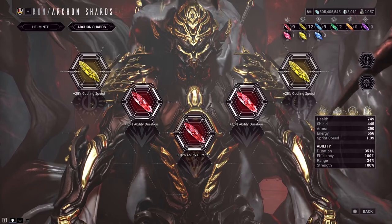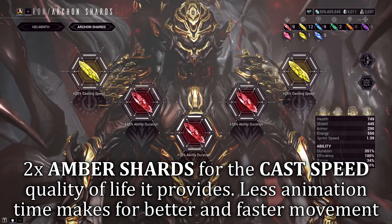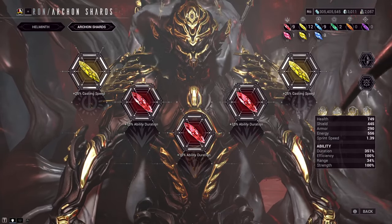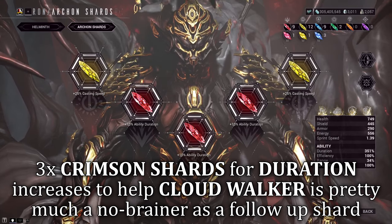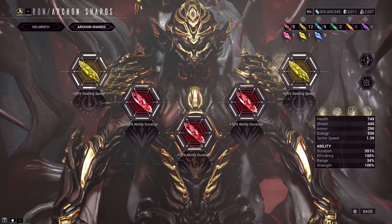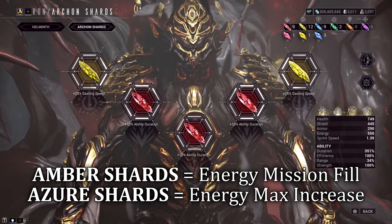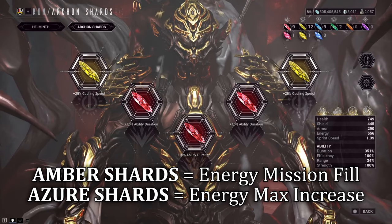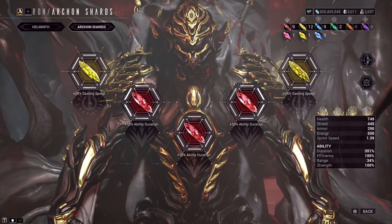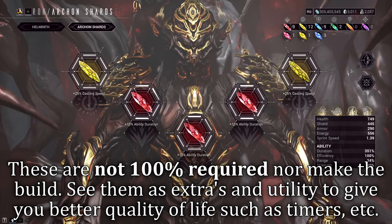Archon Shards. As mentioned earlier, if you do have 2x Amber Shards to spare, go ahead and use them here to really help that casting speed — it's great quality of life in keeping with an already promoted speedrunning-like build. The Crimson Shards give us the opportunity to further buff ability duration, making Cloudwalker even better and longer-lasting. Other shards I also enjoyed were Amber Shards for maximum energy on spawn if you don't own Preparation, and some Azur Shards for their energy maximum increase, allowing our Preparation mod to scale off of it if you don't have Prime Flow. Similar to the Arcanes, these Archon Shards don't maketh the build, so slot in whatever quality of life you prefer.